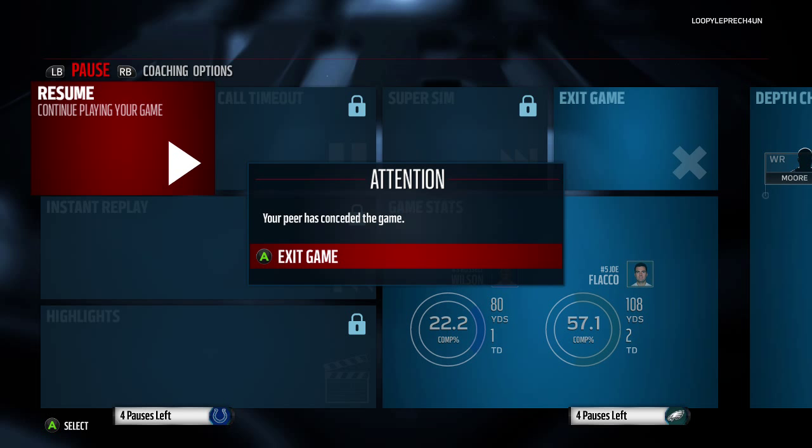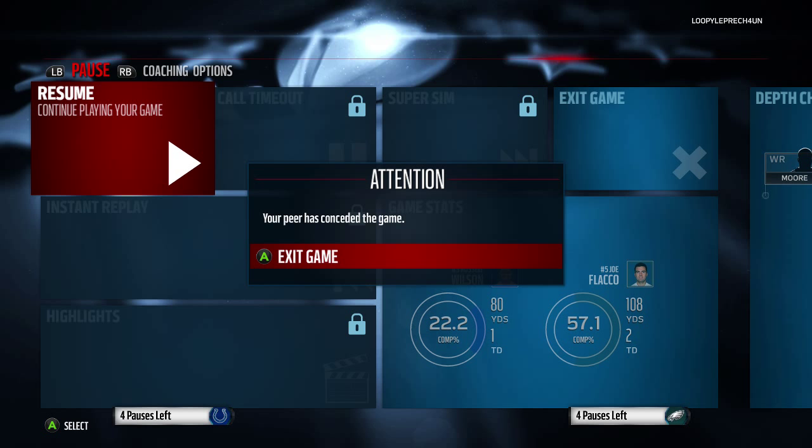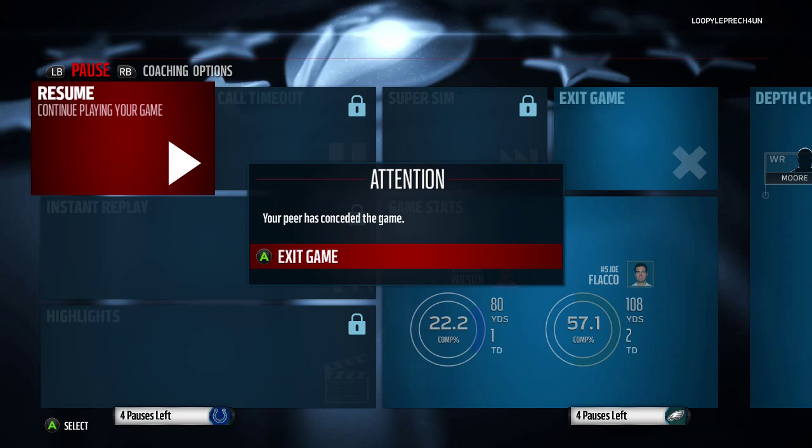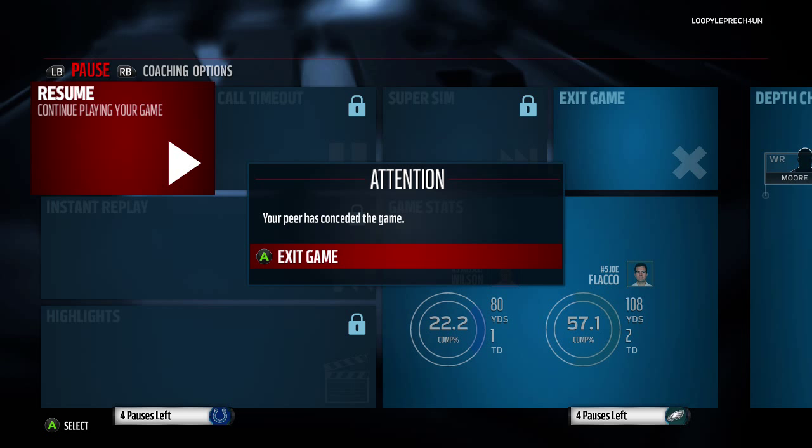I'm probably gonna switch over to my other account and show y'all what this LaDainian Tomlinson and Ray Lewis team looks like — it's kind of cheesy. I played one game already with him and didn't record it. It would have been like a three-minute game because LT scored a touchdown in like 30 seconds, then the guy came out, and I usered Ray Lewis — it's just not fair. That's gonna be it for this one. Herman Moore did his thing — he could have done a lot more if Joe Flacco had a little bit better accuracy. I'm Onyx and I'm out of here.